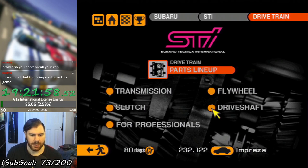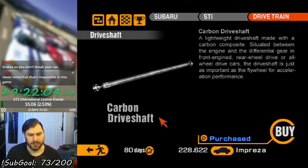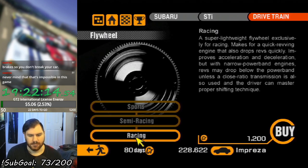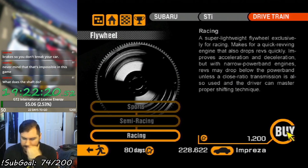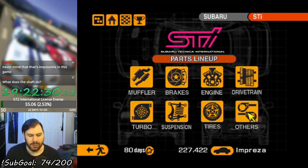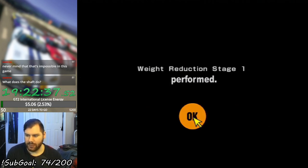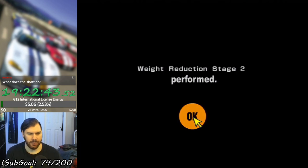I'm not gonna do much with the transmission drivetrain, except I'm gonna get the driveshaft. I might get the flywheel just because of how cheap it is — yeah, 1200, fuck it, why not? Better acceleration. Okie dokie, let's racemod this. First we gotta do the weight reduction. This isn't GT1 where I can just slap the racemod on it — gotta go through this two-step process here.